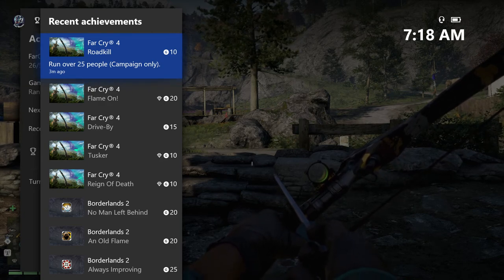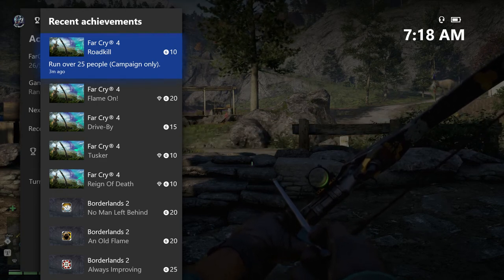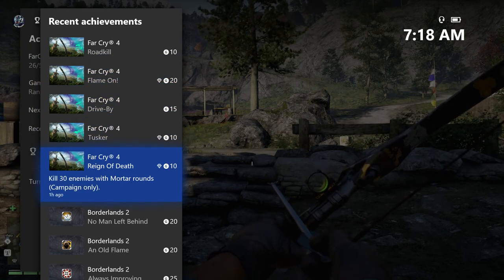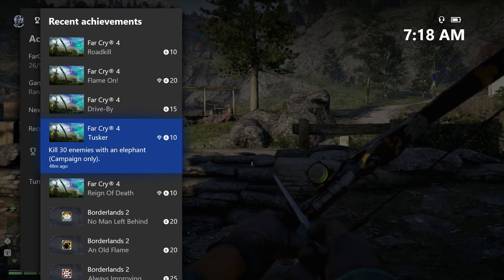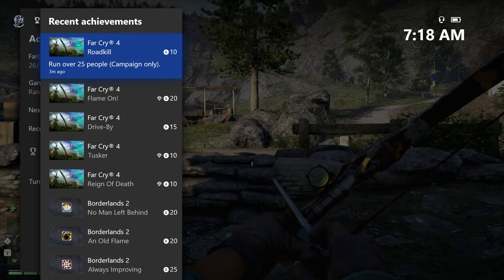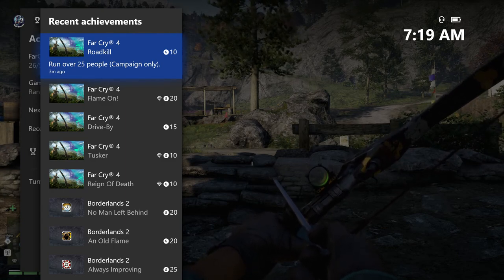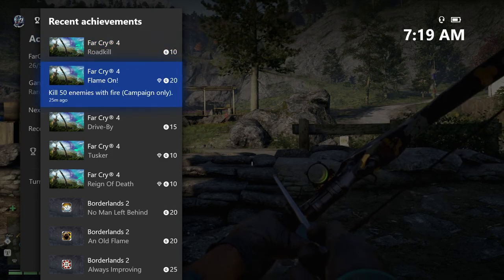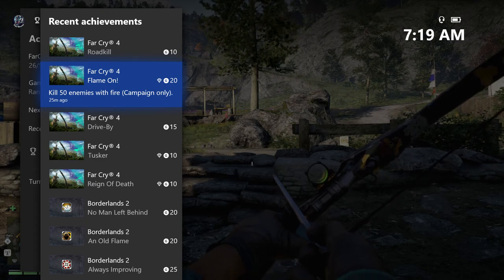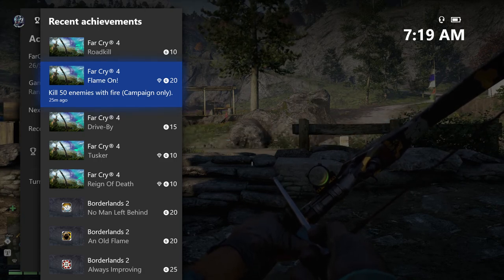They are also host locked, so you have to do this in your own world — at least that has been my experience. Reign of Death and Tusker each have a couple of spots where you can get them. Drive-By and Road Kill you would possibly get during the course of playing through the game, but you could miss them depending on how much driving you did.